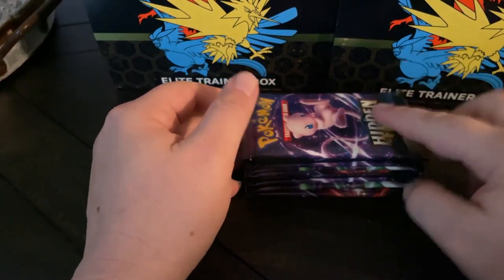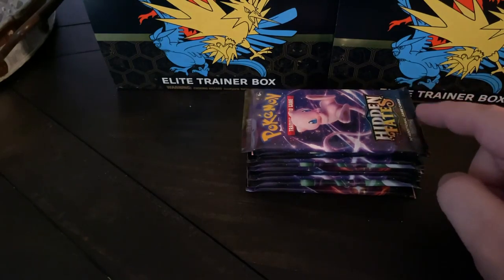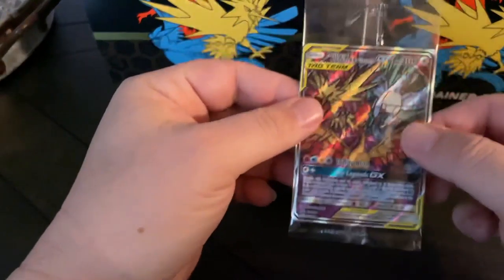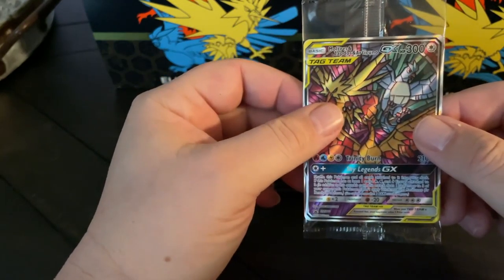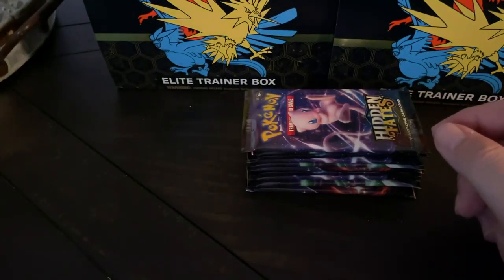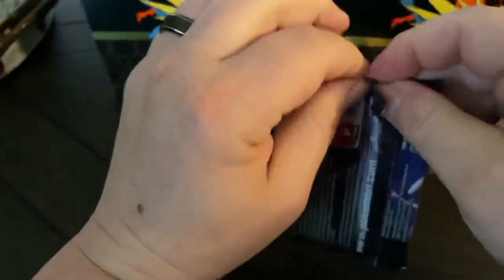Alright, how's it going today? Today I got another box of Pokemon Hidden Fates. I've already busted them open and here's the promo card that comes with it — the bird stained glass. So we'll open this up. It's my last one I got right now to try to get that Charizard.